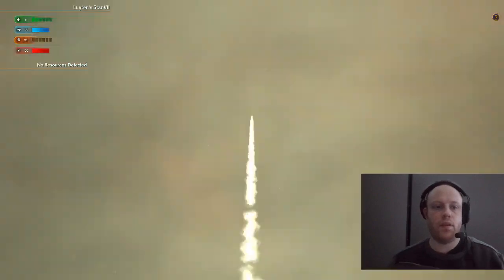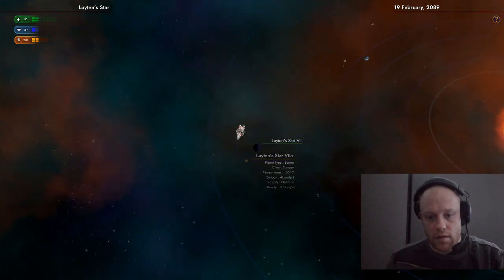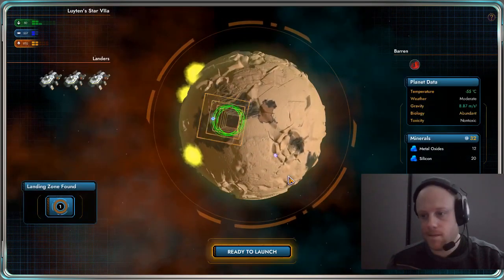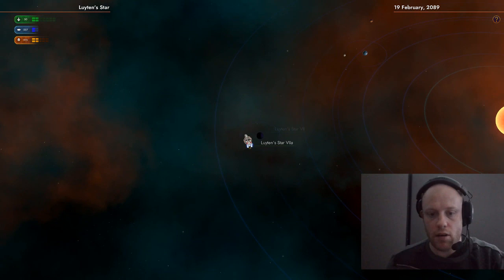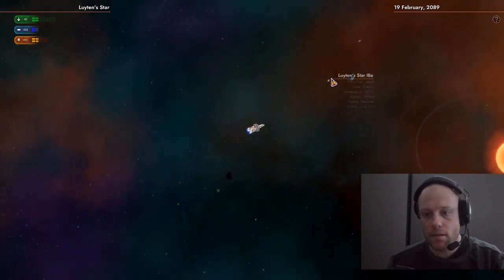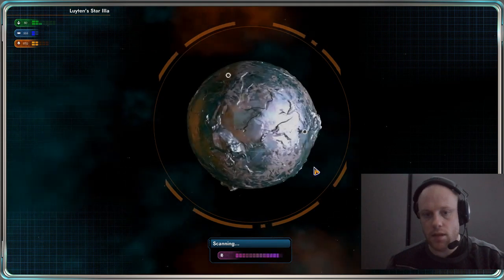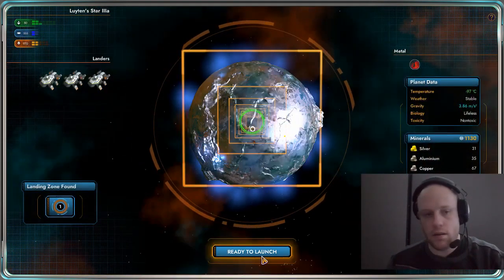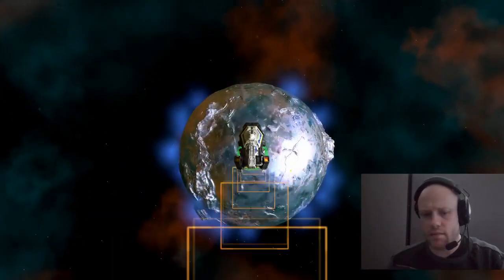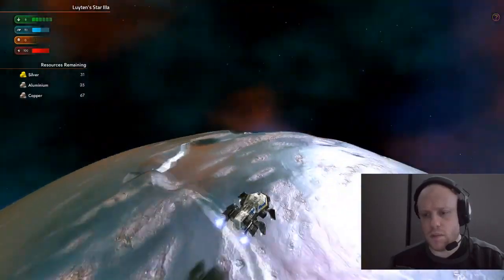Yeah, it's not too bad. It's a good landing. So, pull out. I've got a barren type planet here. Terrible. Metal world. Oh, Christ — there's a lot of lightning. I'll probably be careful, I should.